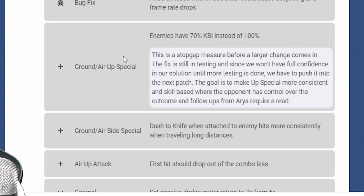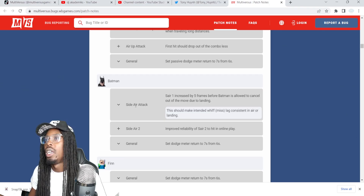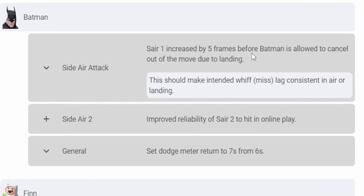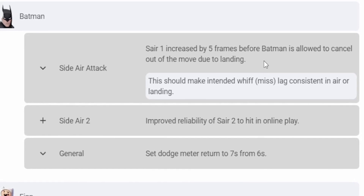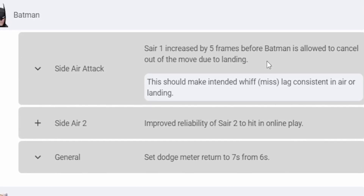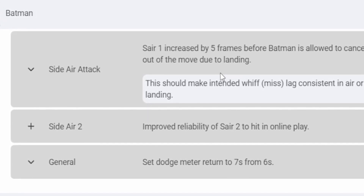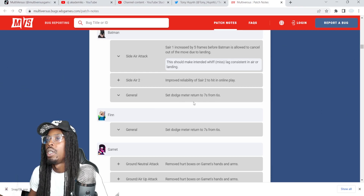It looks like Aria's right back to normal. Batman side air attack nerf — air landing lag increased by one frame before Batman is allowed to cancel out of the move due to landing. They also made the down special combo more consistent.